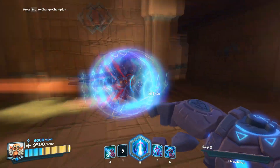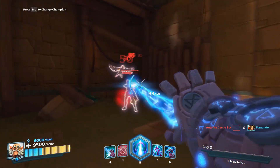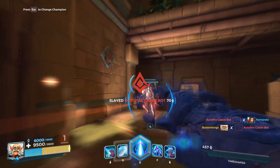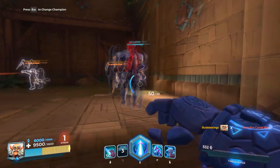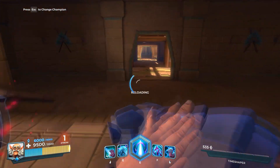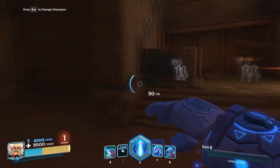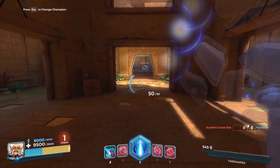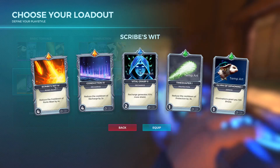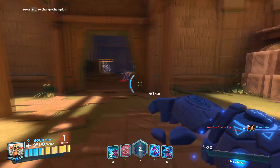Throwing protection on a flanker is definitely going to be the way to go. The flanker goes in, kills one or two people, and they're not going to die because they have as much HP as a Fernando with the shield on — that's quite crazy. The duration is 2 seconds. Not too long, but throwing it on a flanker is definitely the way you're going to do things.